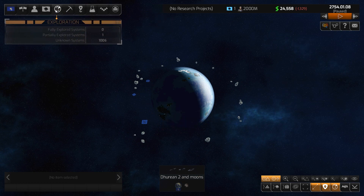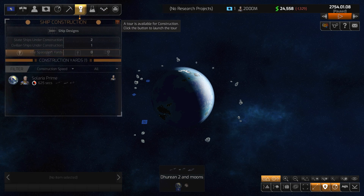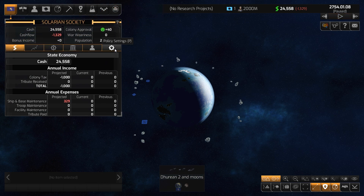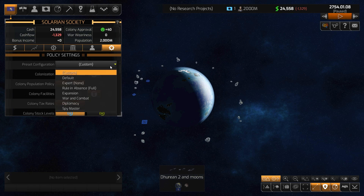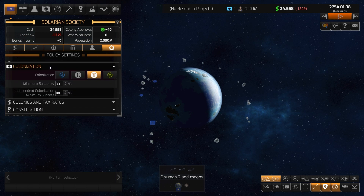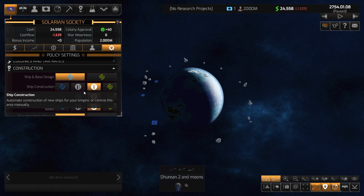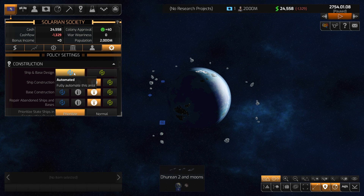Pausing right away. First things first — I'll check our policy settings to make sure they carried over from previous setup sessions. It looks like they have. Good. Now checking construction — ship design is set to automated, which allows automation but won't stop me from manually designing ships. That's exactly where we want to start.